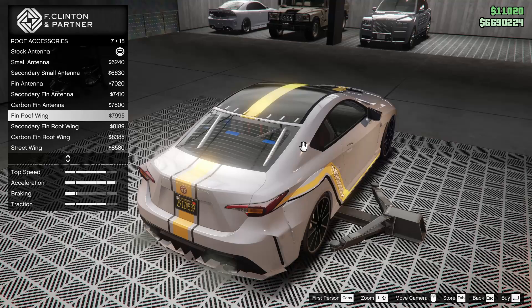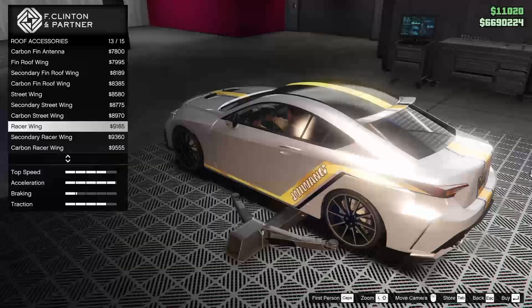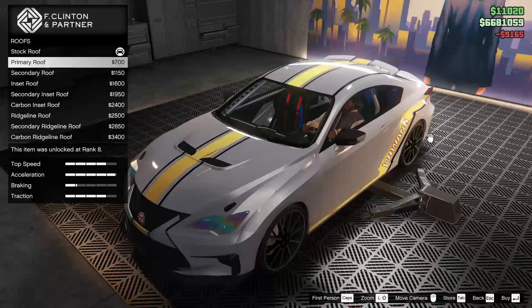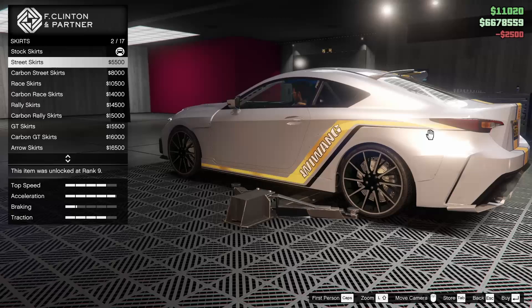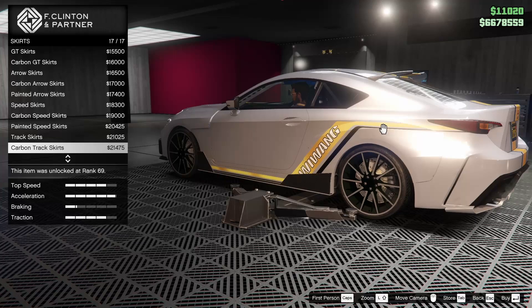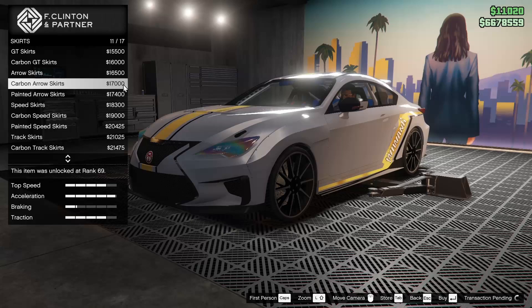For the roof accessories, we can change the antenna color. I do like the secondary fin because it matches up with the color of the livery — that's kind of cool. But we also have the racer wings, and those are kind of sick. Let's go for it, why not? For the roof, this is one of those rare occasions where I'm actually not going to go for the carbon roof. We'll go for the ridgeline roof instead. For skirts, the carbon aero skirts look so good, so we're going to go for those.